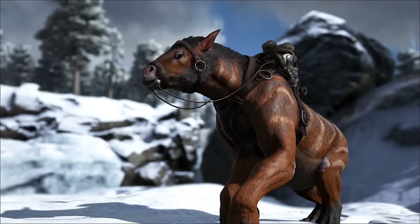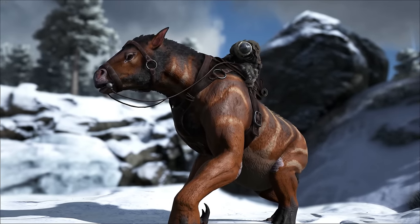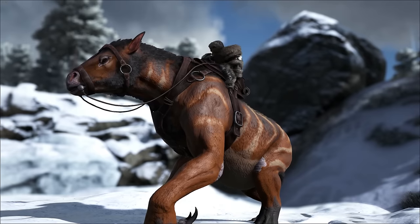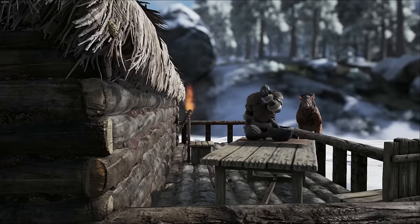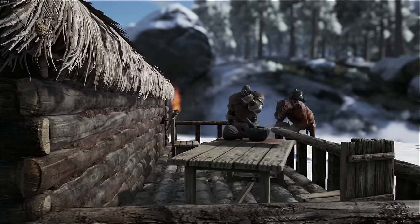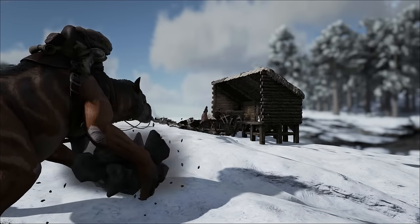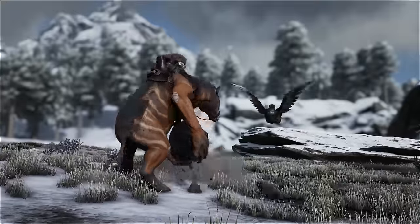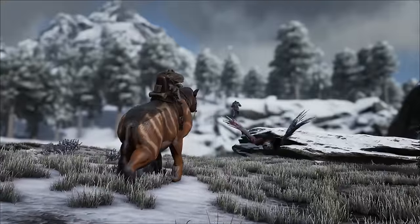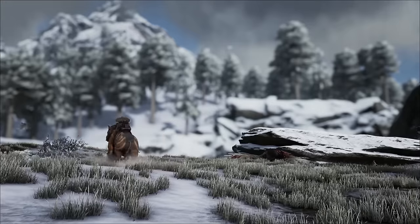Once you've gotten past the drinking buddy status and tamed the Chalicotherium, it's a very useful tame — useful for gathering berries, but even more so for its attack damage and ability to throw boulders and destroy wooden structures. The rock throwing ability is its strongest attack, and if you get a direct hit on a flyer like an Argentavis or especially a Pteranodon it will do a lot of damage.